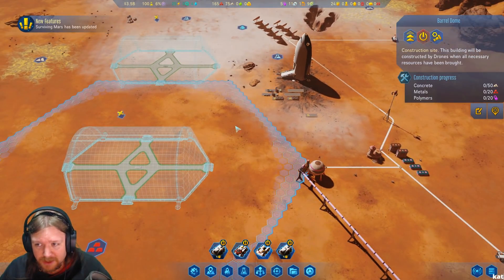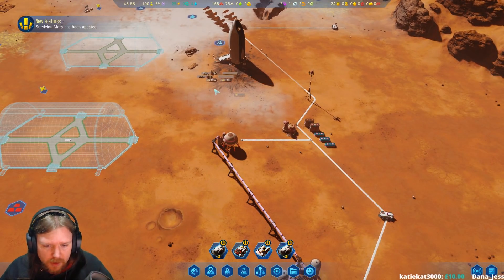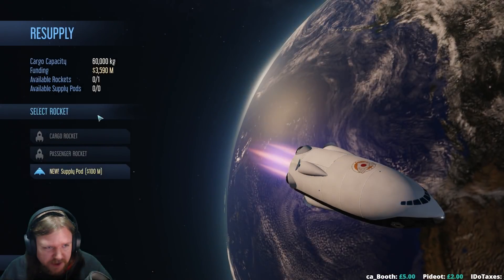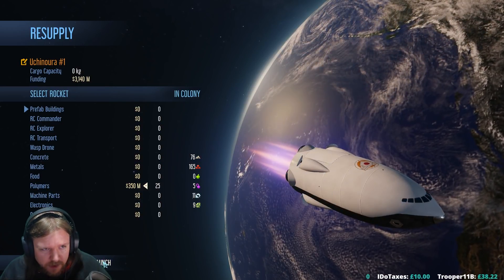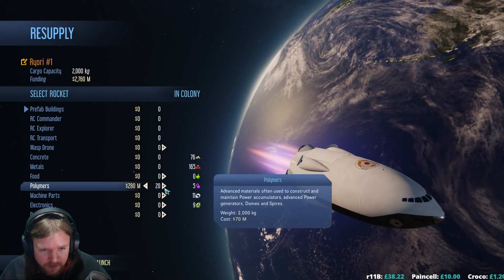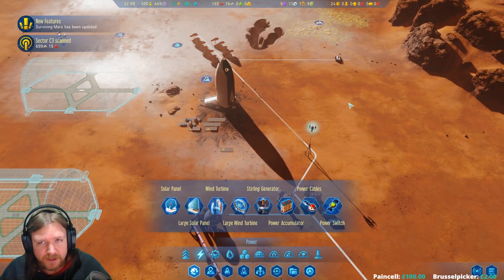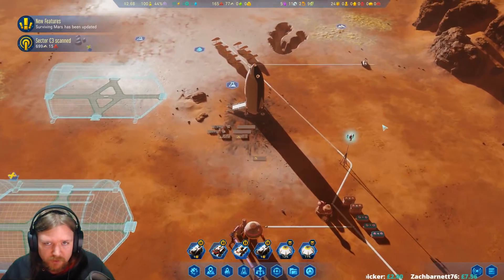These guys are going to need polymers and I'm going to need a lot of them. I'm thinking we probably want a delivery of polymers so we can prepare for building those. We're going to need about 40 plus all the buildings inside - that's a lot of polymers. Let's set up a supply pod and fill it with 25 polymers and just launch it. I'll launch another one - give me all the polymers. So we have 55, and we'll have 15 left after those are built. We can always order more, although I'd like to get a polymer factory up and running as quickly as possible.